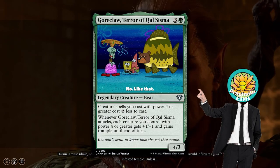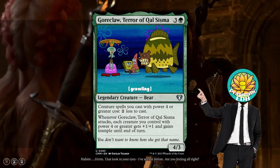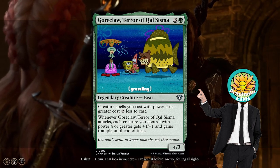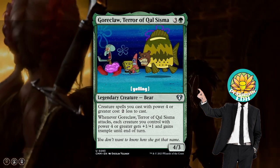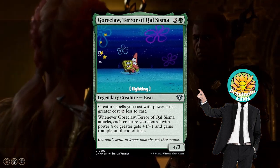Moving into our big 3 cards, we're going to be looking at Goreclaw, Terror of Kalsizma — a 4-drop, 4/3 bear that says creature spells with 4 or greater power cost 2 less to cast, and whenever it attacks, each creature you control with power 4 or greater gets +1/+1 and gains trample until end of turn. This is a great finisher with our ability to create tokens that are 4/4 base power, so when Goreclaw attacks we are going to be getting a lot of trampling attackers.